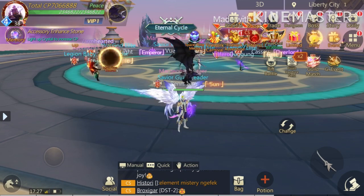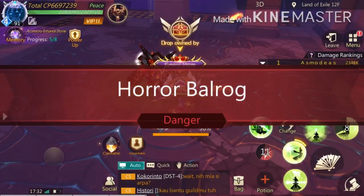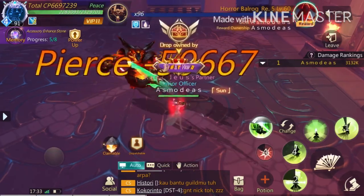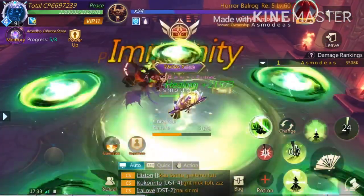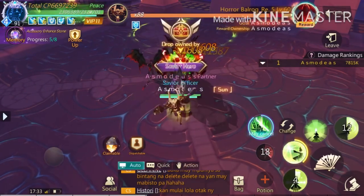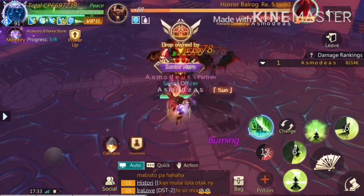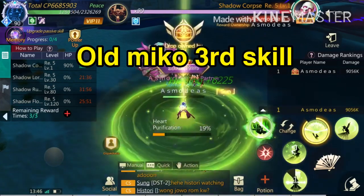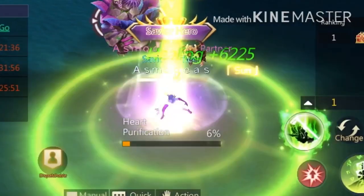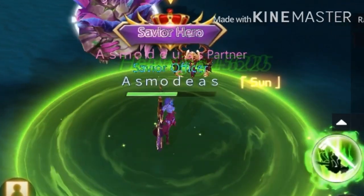The first update is they've adjusted the third skill of Nature Miko, increasing the healing effects per second. We're going to compare the new values to the older version of the skill. The old version of Miko's third skill would heal you and your teammates for around 15,000 and 6,000 HP per second, and activating the second phase skill healed you and your teammates for 49,800.